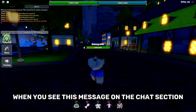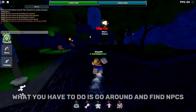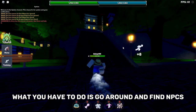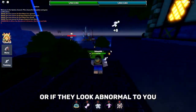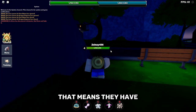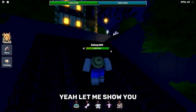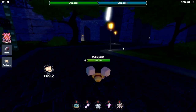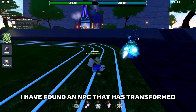When you see this message in the chat section, what you have to do is go around and find NPCs. If you see them transforming or if they look abnormal, that means they will drop a Grimoire. As you can see, I have found an NPC that has transformed.